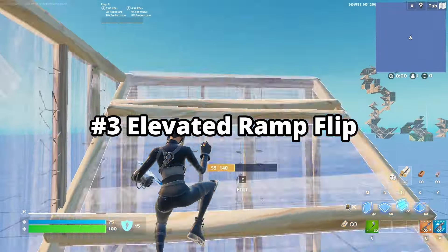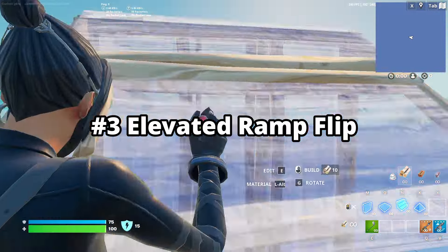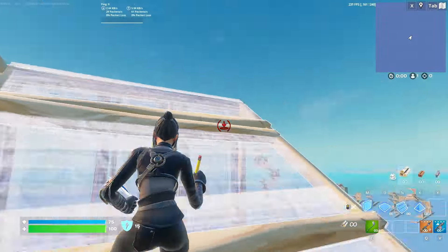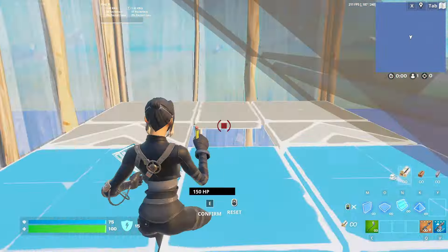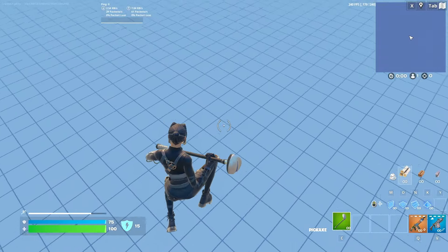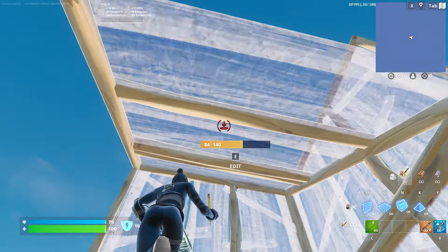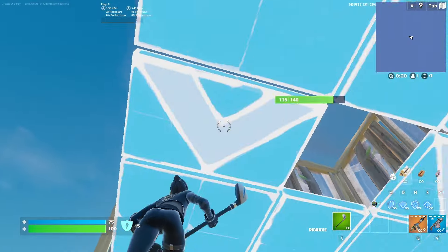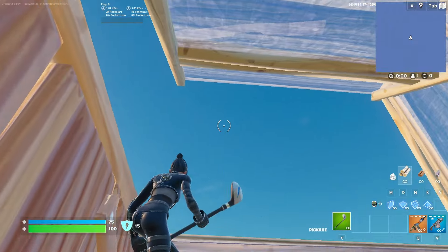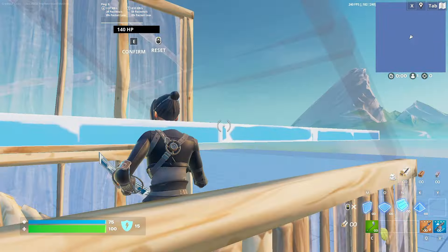Now onto elevated ramp flips. These are insane for getting up multiple layers fast without wasting too many mats. This is super simple — start with a ramp with high walls, but make sure you put high walls in the direction you want to flip your ramp. With these, I personally favor my right side but do whatever works best for you. Grab your ramp, edit, jump, select and confirm so you can land on the flip ramp.